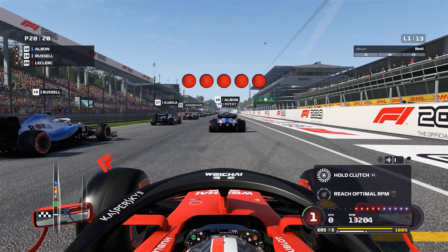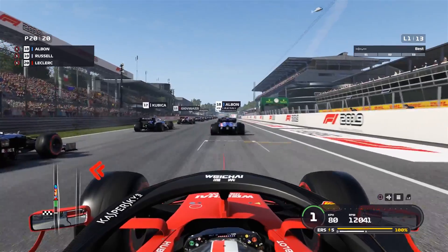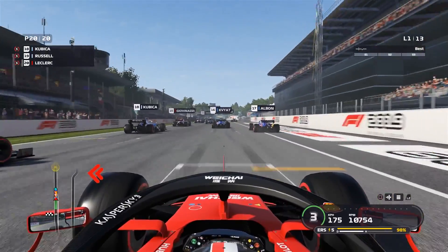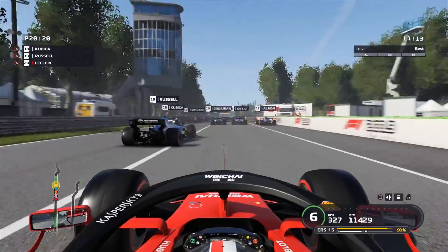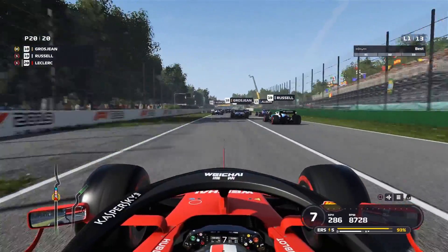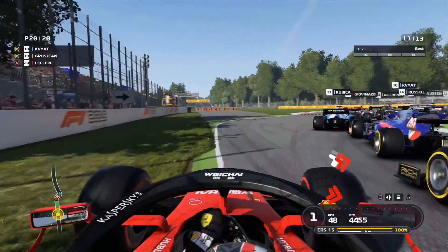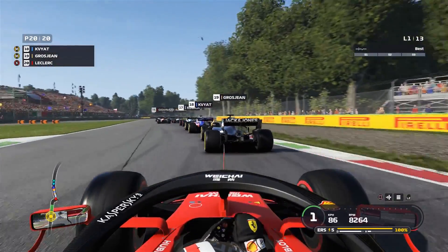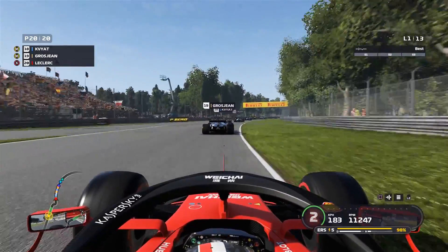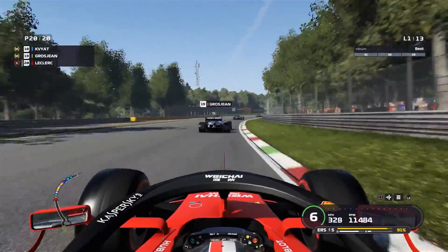Here we go again, five lights, long wait, and we're away from the back of the grid. It's interesting because the car feels identical. This is actually the most interesting mod I've done. We get squeezed to the outside because the AI is so slow for the first turn. It feels exactly the same - the same downforce, brakes are the same - the only difference is you're going a bit quicker.